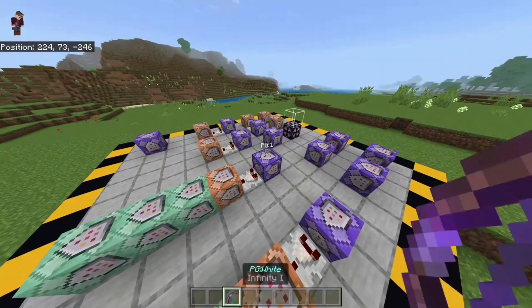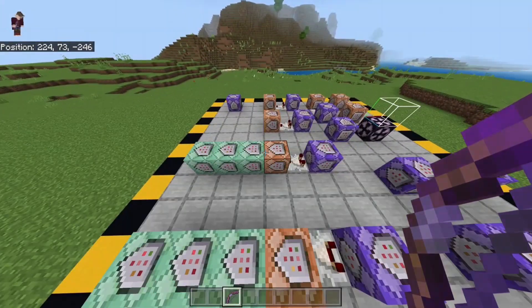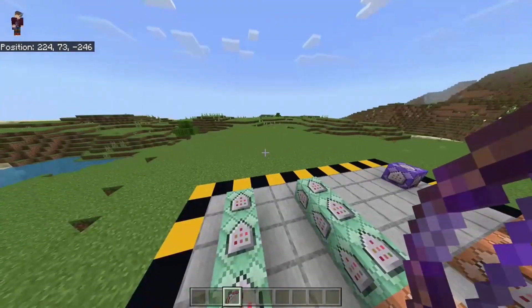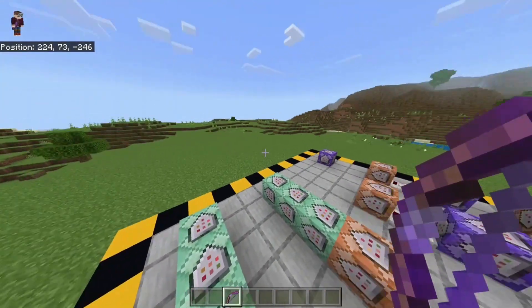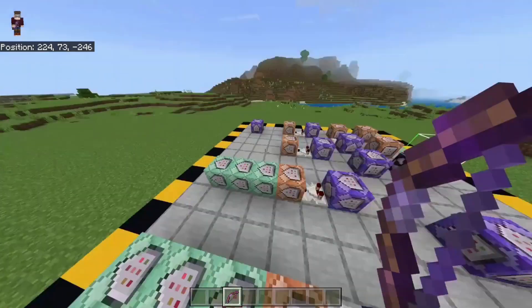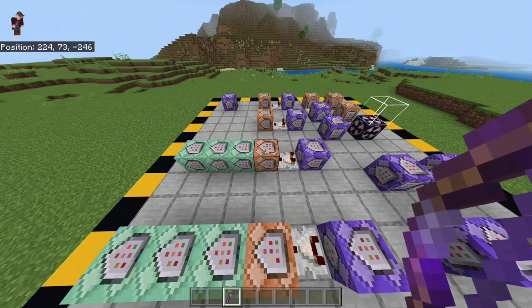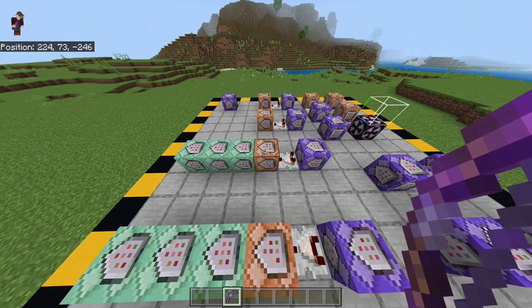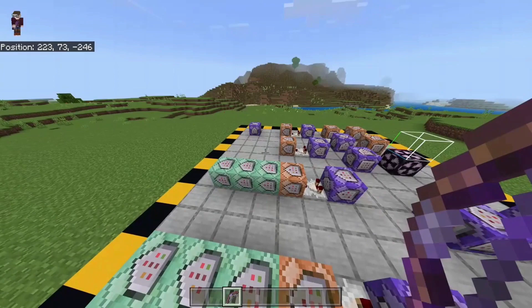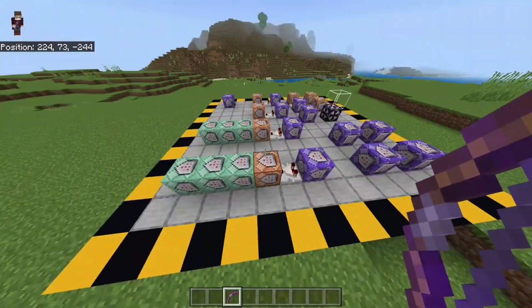Portal gun one is actually a little portal white. This line of command blocks will first summon the armor stand, which is actually the portal — I've manipulated it to look like a portal — which will start by killing and checking for all other portals, kill them, and then summon a new one. That way there's not two portals in the same world. This one does the exact same thing but for the second one.